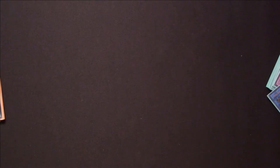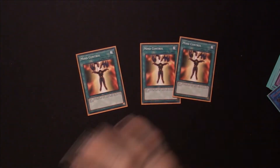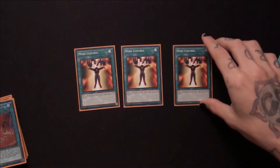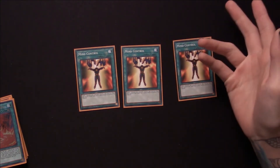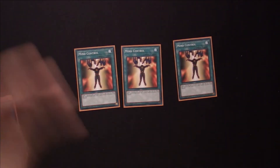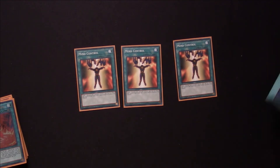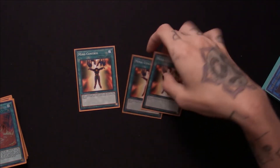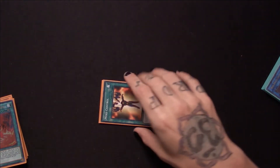Now we're going to hop into the Spells and Traps. I run three copies of Mind Control for this build. This really helped out with my Orcust matchups — I can just play this, take one of your monsters, and use it as Link fodder for my build. Especially going against Orcust, if I already had a Link 3 on the board and I stole a monster from the extra deck, I could go into Mechknight Crusadia Avramax to really just punch in for games. This card is just so good.